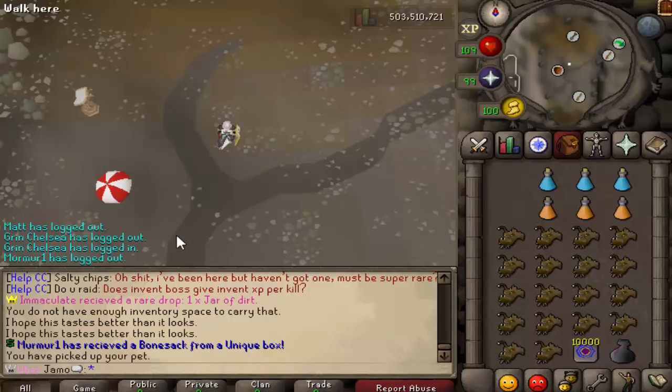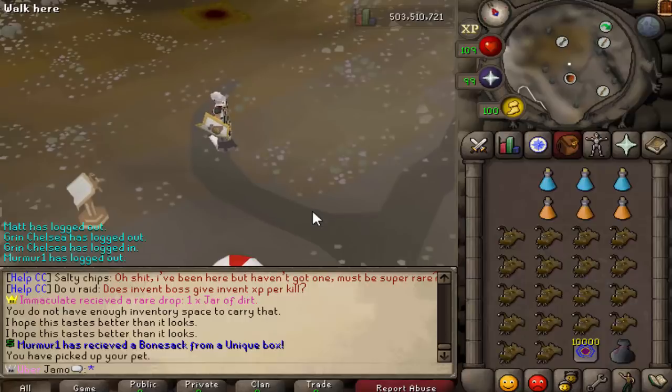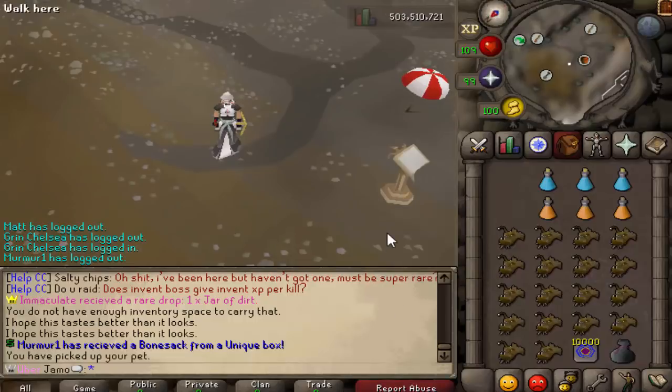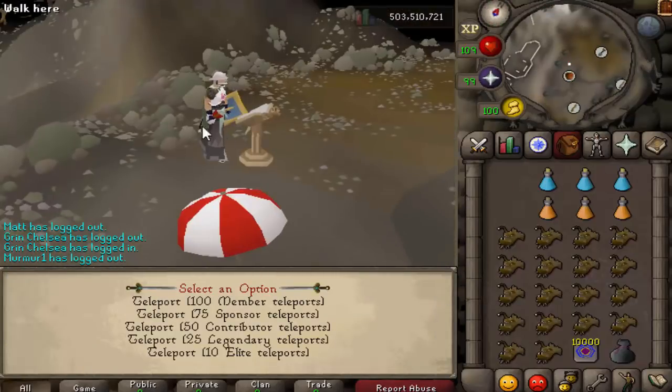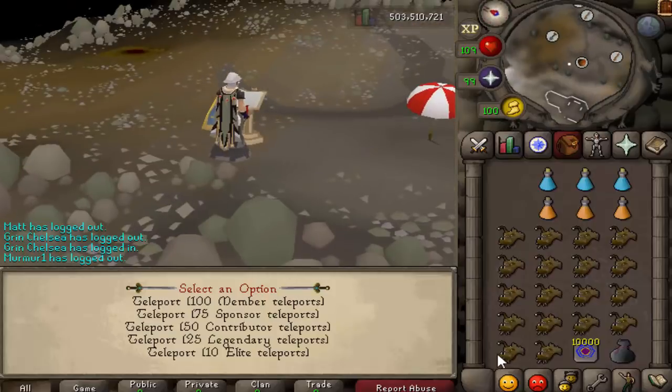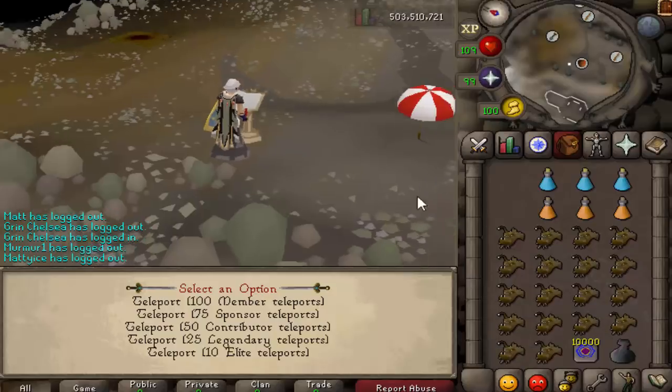Let me give you a little information about the boss before we actually get into it. For starters, it is a Donator Boss. The only real requirement is that you have access to at least the first Donator Zone — every single Donator Zone can access this. The price is dependent on your zone. The spawn bosses at the lectern use teleports, and each one is 10,000 coins, so this is 100 mil. So it's going to cost 100 mil.